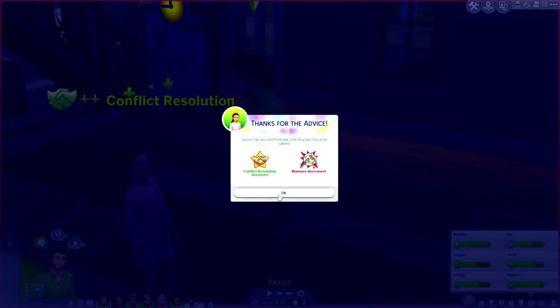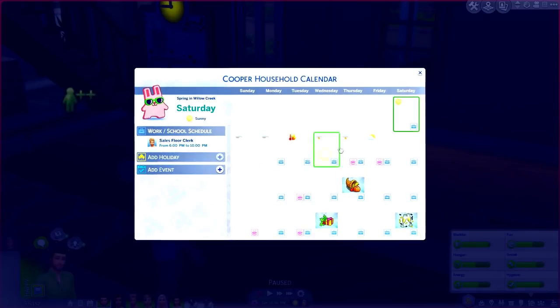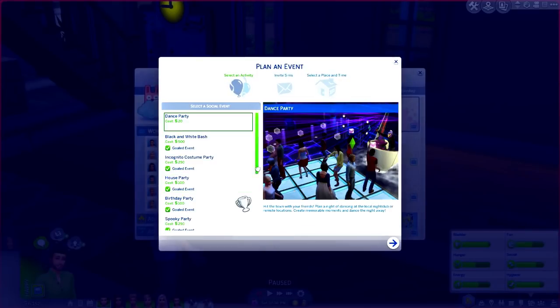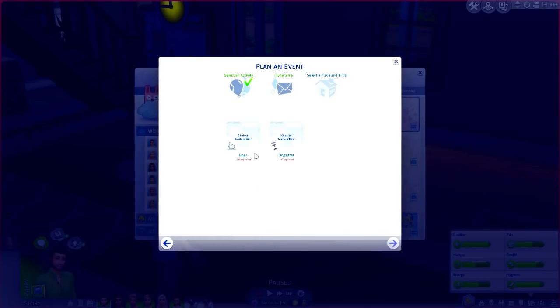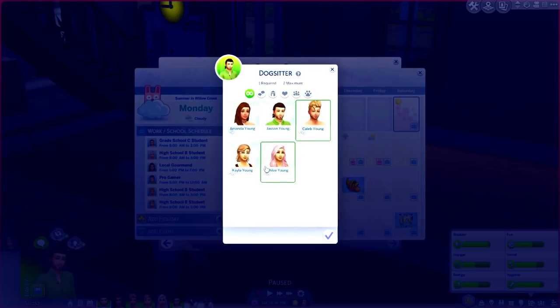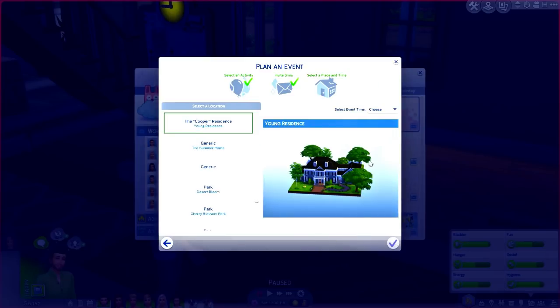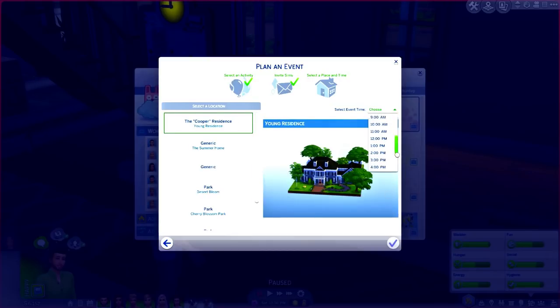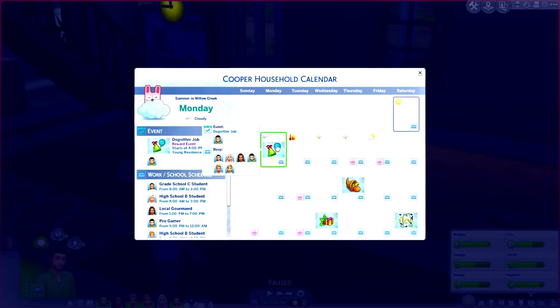The other way you can start the job is going on the calendar. You can plan ahead — for example, I can click on Monday, click 'Add an Event,' and schedule him to do the dog sitting job. You can actually choose the number of dogs, and the dog sitter will be Jackson. You can also choose where you'd like it to happen — we're going to do the Cooper residence — and set it to start at 4 PM. You can make your own hours: 7 AM, noon, 4 PM, whatever your heart desires.